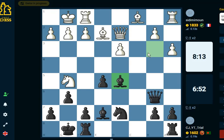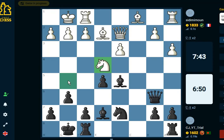Opponents at this rating range are not accustomed to seeing the Pirc defense, so we play on. What is our plan? I think we have to put one of the rooks here. This move makes a lot of sense, and also this knight is pesky — they've pulled the knight back.